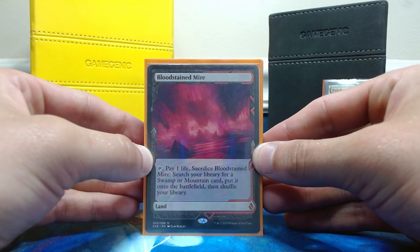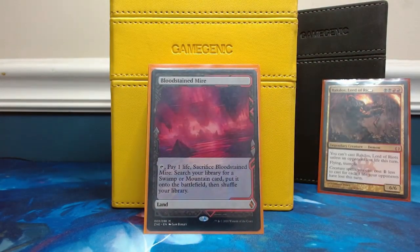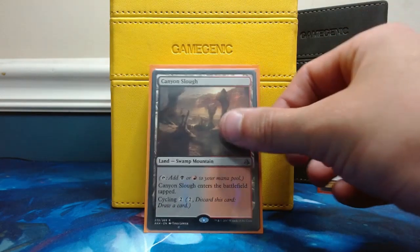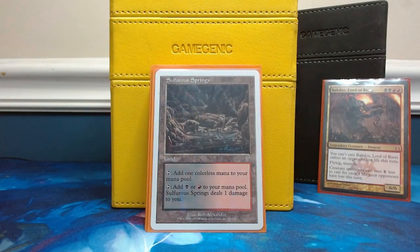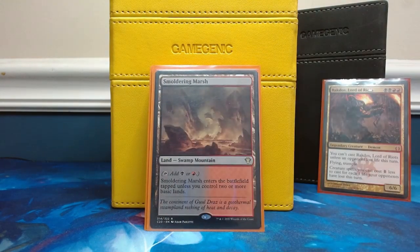Bloodstained Mire is the only fetch land we run in this deck. I like to run the on-color fetches just because it's more on brand for the deck — I don't like to run the off-color fetches. Shadowblood Ridge is a really simple dual land. Canyon Slough has basic land types so it is fetchable. I like it because it has cycling, but if it didn't have those land types I wouldn't run it. Blood Crypt is our next one, just a simple shock land. Sulfurous Springs is the pain land that we run.